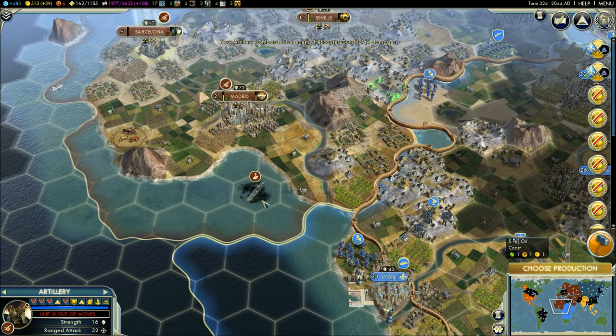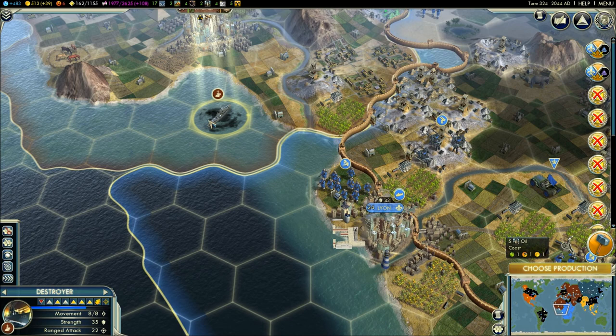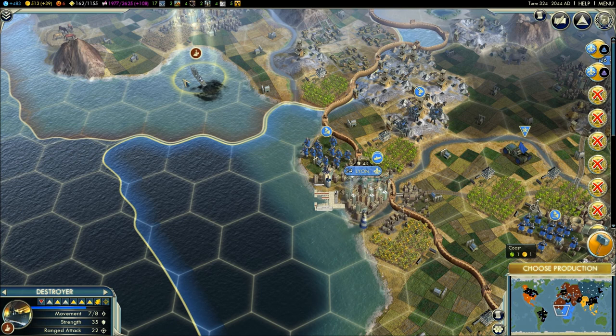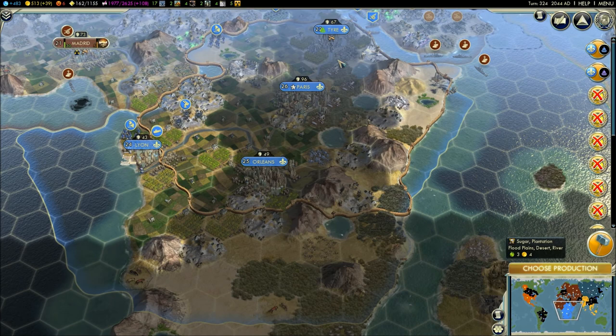I wasn't able to sink him. He's got a submarine here — a submarine and a helicopter gunship — and I don't know exactly how I'm going to deal with that with only one destroyer. So for now I'm just going to come out just a little bit so I can draw ahead of the submarine and not get much further within the firing range of his aircraft.